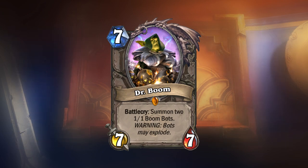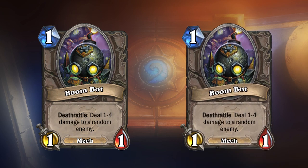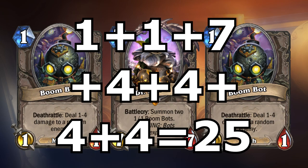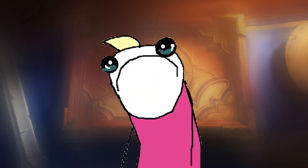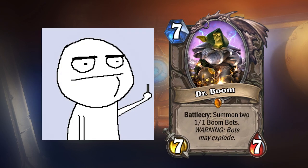Not only does this technically make Doctor Boom a 7-cost 9-9, but it also makes for fantastic flexibility in terms of what you do with the Boom Bots. Sometimes you may want to use them to clear the board, and sometimes you may want them to do extra damage to your opponent's face. If you're a warlock and you have two Power Overwhelmings, you could theoretically do 25 damage to your opponent in one turn. Doctor Boom has been removed in standard mode nowadays, but he will not be forgotten by the players that loved him, or the players that hated him.